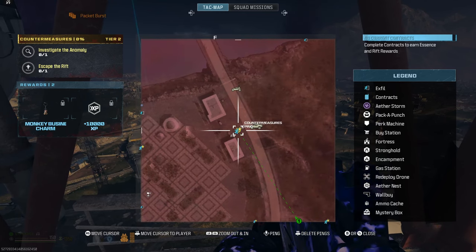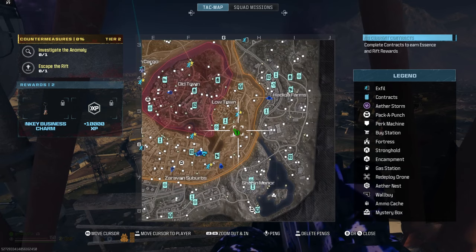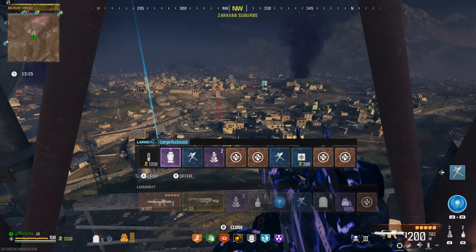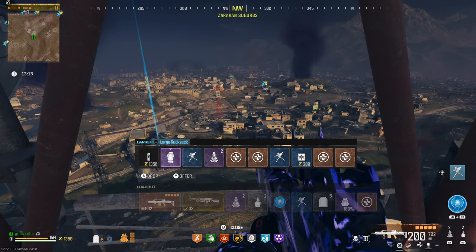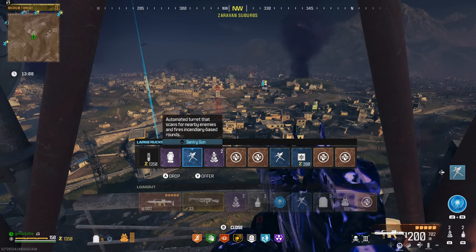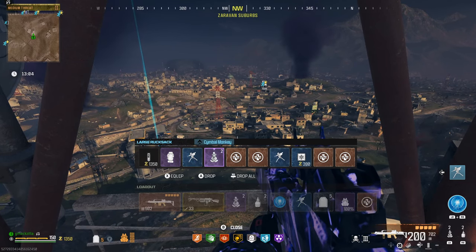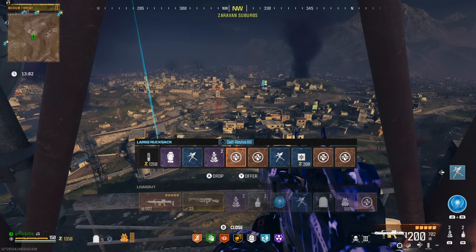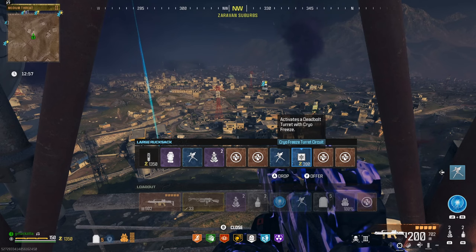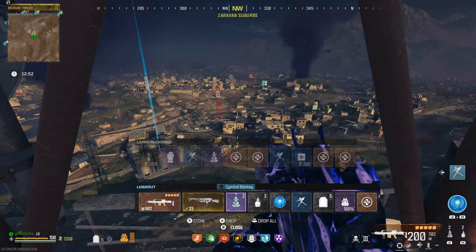Now, I don't know if this is completely random or not, but the X-FIL mission location for me was in the Red Zone. For my loadout — you guys can use this same loadout. I didn't know what I was getting into, so I just prepared myself the best I could. I got three Sentry Guns, four Monkey Bombs — you can also use Kazmir Grenades — five Revive Kits, plus I got the Hellhound.